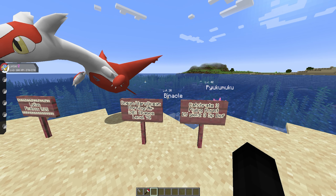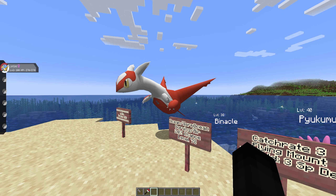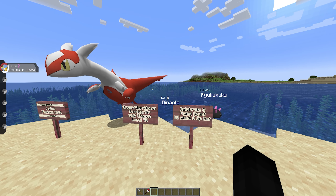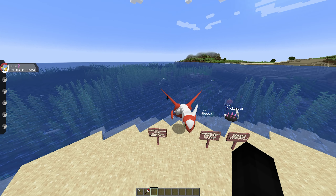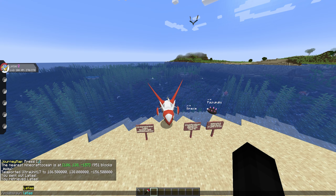Latias has a catch rate of three, which means like any other legendary it's going to be pretty difficult to capture. It's a flying mount, so if you capture it you will be able to fly on it. If you accidentally defeat it in battle, no worries — you still get three special defense EVs out of that.